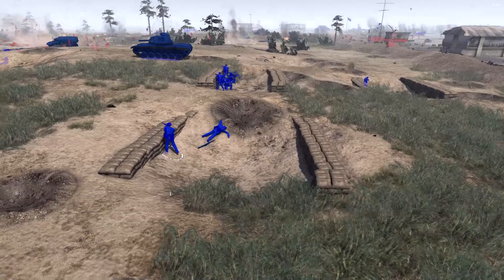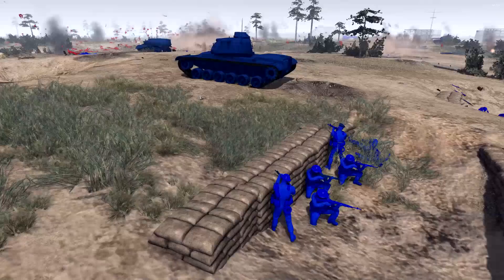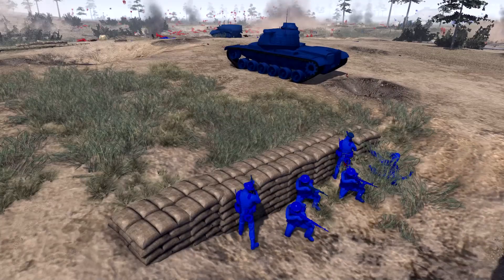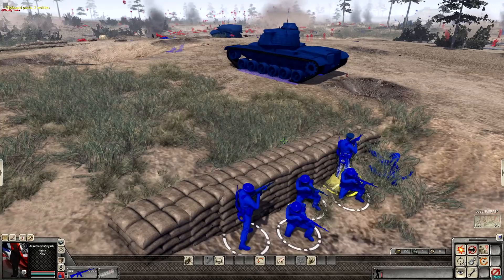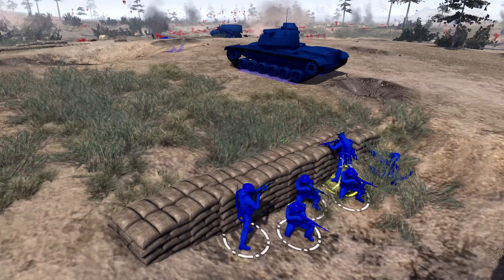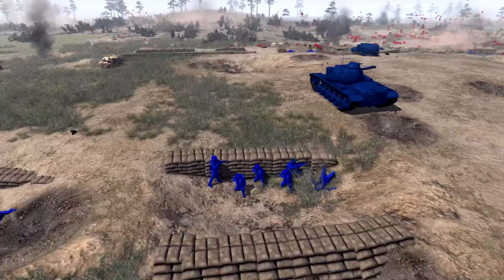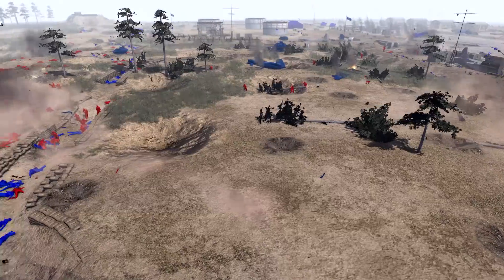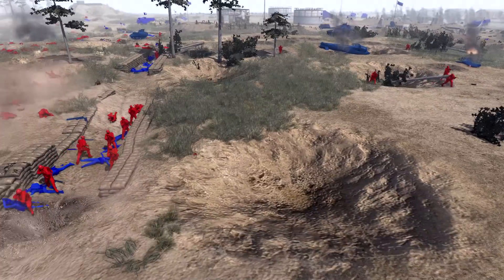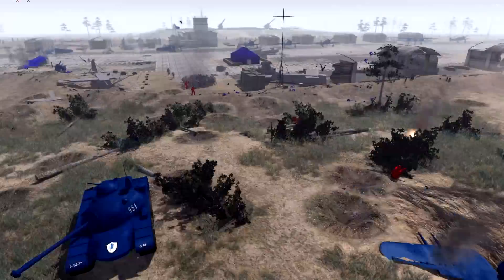We've still got some trench lines back here — they're holding the line really well. Really proud of these Blues. Let's have a look at some of the names: we've got Harry King — so this would be Sergeant King, in charge of this squad. Because it's a sergeant in charge of a squad, then a lieutenant in charge of a platoon, then a captain in charge of a company.